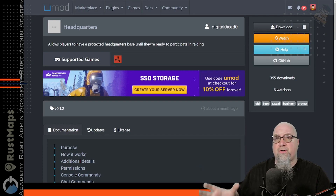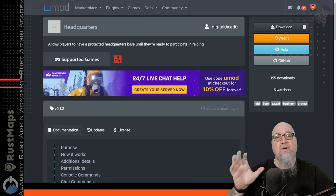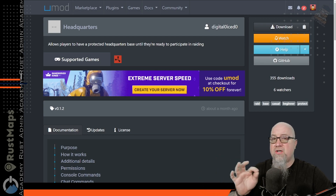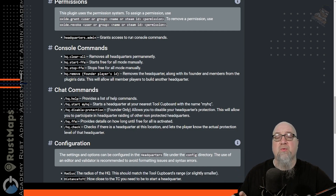What Headquarters does is it allows our players to dedicate a specific base as their headquarters, from which they can work out of without the fear of ever being raided — though there are caveats to that. The plugin is called Headquarters, available from UMod, and the developer's name is Digital Iced. I fully encourage you to go over the documentation; it's not a difficult plugin, the concept is really quite simple. There is one single permission we will have to deal with once we're in game.